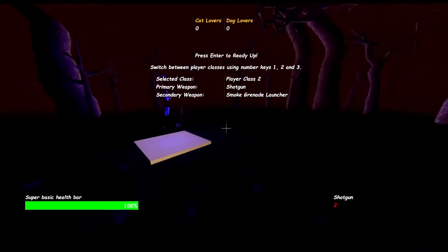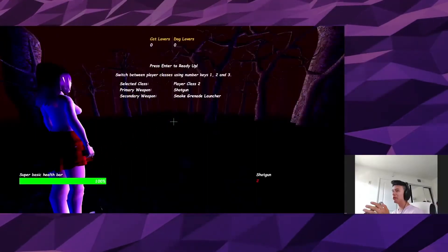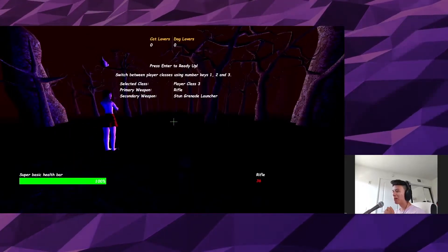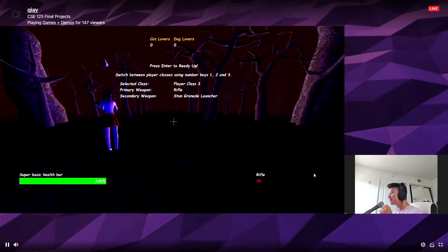Now we're back to the lobby and each player can choose their different guns and which loadout they want. Shane, maybe try the rifle class. While you guys get started up again, we have a few more minutes and we can do some Q&A during that time.